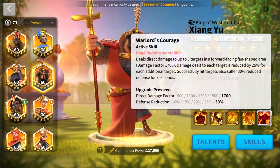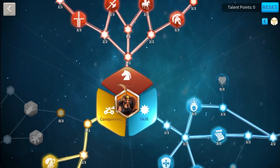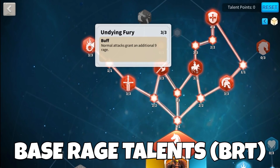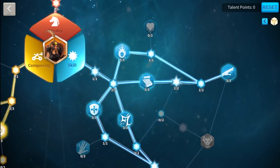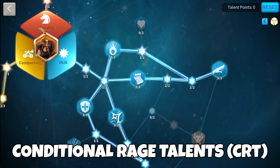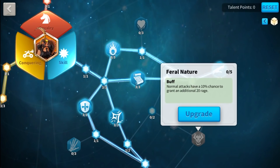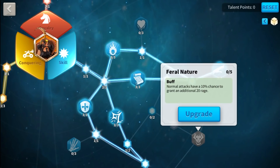The base rage can be accumulated with your normal attacks. This base rage accumulation can be boosted by some talents which I like to define as Base Rage Talents (BRT), such as Burning Blood, Undying Fury, and Razor Sharp, and other talents which I call Conditional Rage Talents (CRT), like Rejuvenate or Feral Nature, which activate once certain conditions are met, like casting a skill or triggering a random possibility.